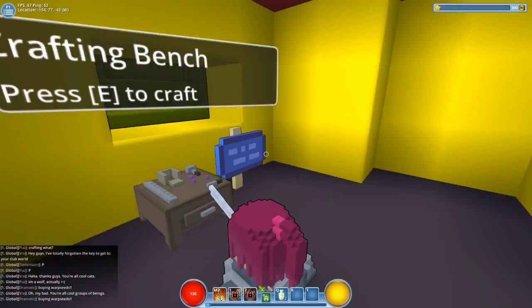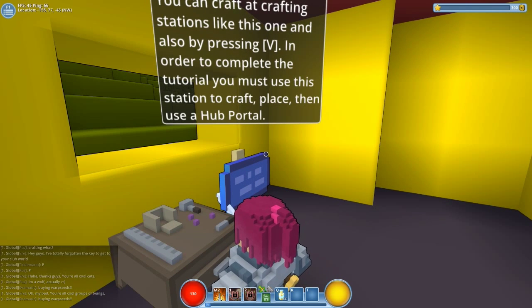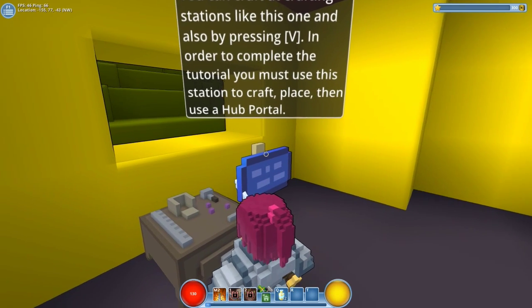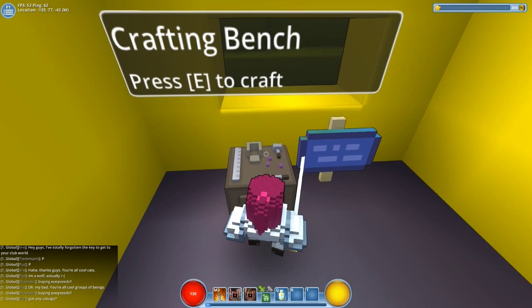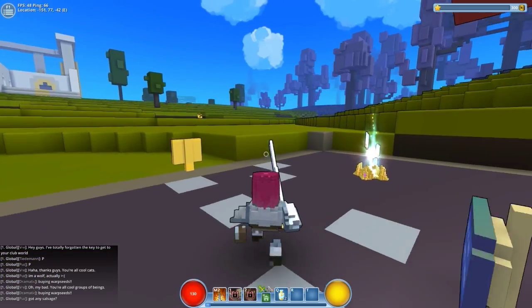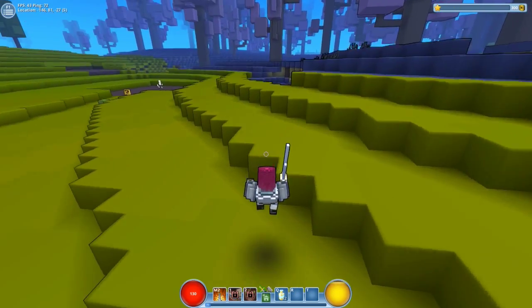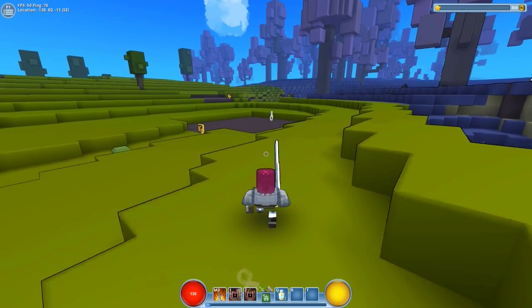Crafting stations - pressing B in order to complete the tutorial you must use a crafting station to craft and place, then use a hub portal. So they don't let us in with anybody else until we get the hub portal made. We need shape stone and warp seed to do that - 20 and 30 of each. I think these creatures may give me some warp seeds, so let's see.